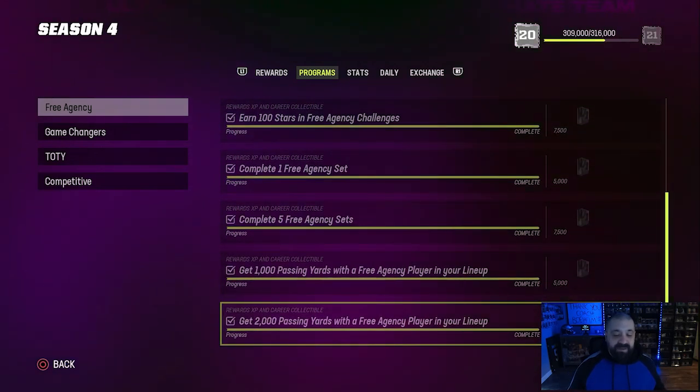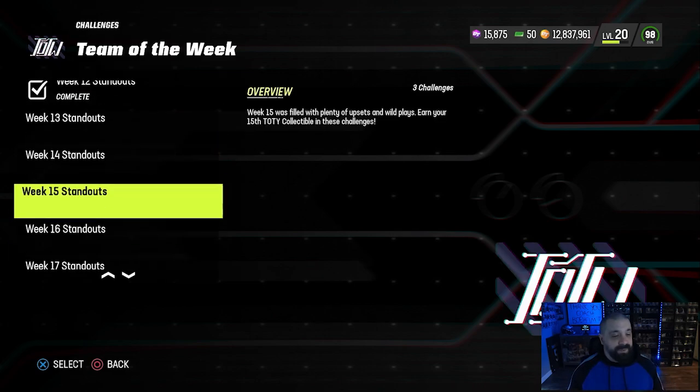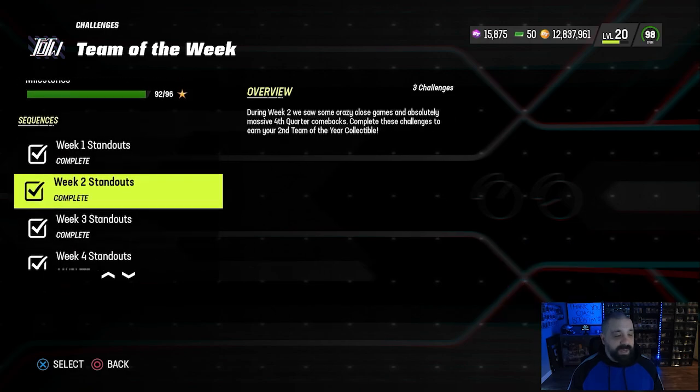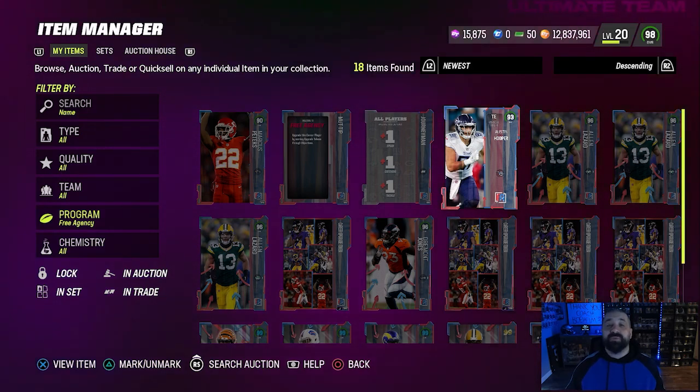A lot of you will get those 2,000 passing yards organically just by playing the game. But if you're looking for a specific solo to grind out passing yards, touchdowns, or general yards — even rushing yards — the go-to solo for me is under Team of the Week. Go to Week Number Two and look for the Ochocinco Chad Johnson solo. It's on Arcade and Rookie mode, starts you at the five-yard line with 95 yards in front of you to pass or run — a great way to rack up yards for any yardage-based objective.